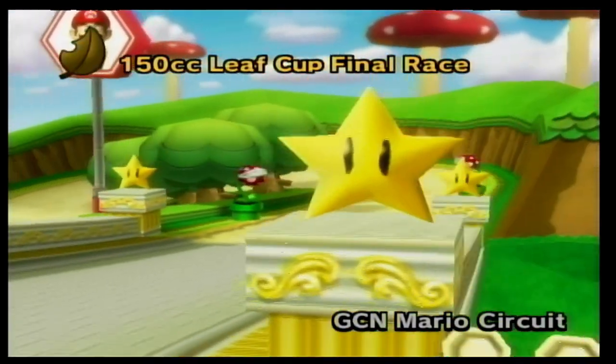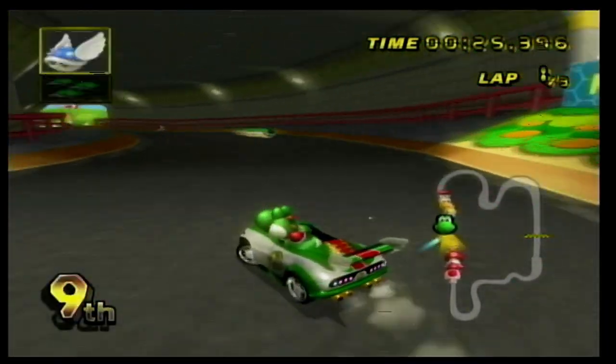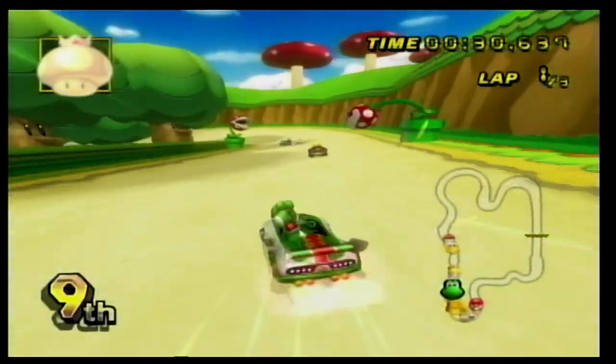Number 18 is GCN Mario Circuit, and this one is way better than the Mario Circuit we discussed earlier. This track is centered around Peach's Castle, and there are a lot of twists and turns you have to make while dodging Piranha Plants and Chain Chomps. Definitely a really good track for looking like a world one of a lot of Mario games.